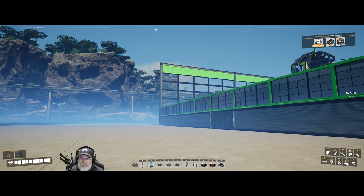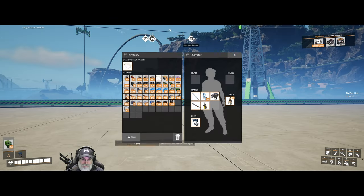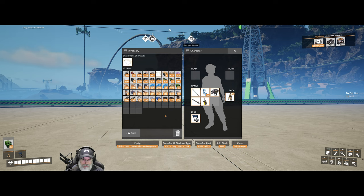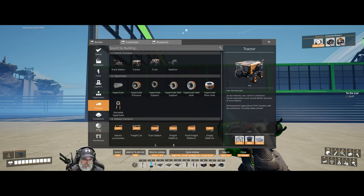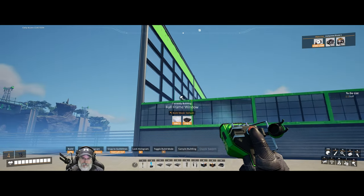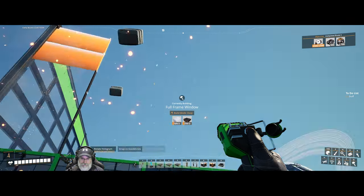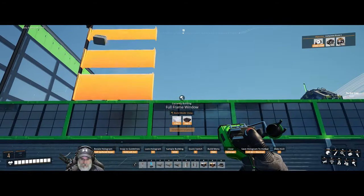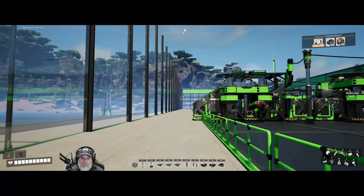Let's get the front wall done first. We're gonna need silica screws and steel beams, because what I'm gonna do is use these full frame windows for the front of our factory. I'm just gonna go right on down the line and add these all in. Excellent — okay, that's done.